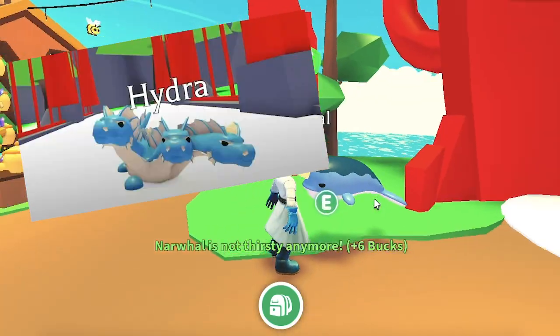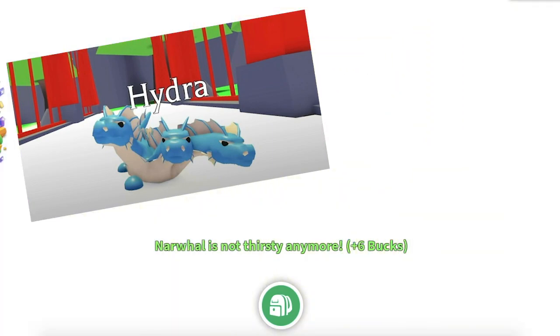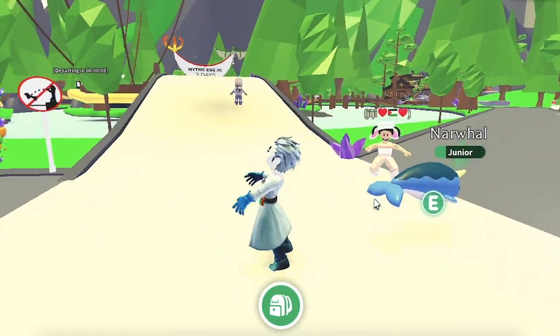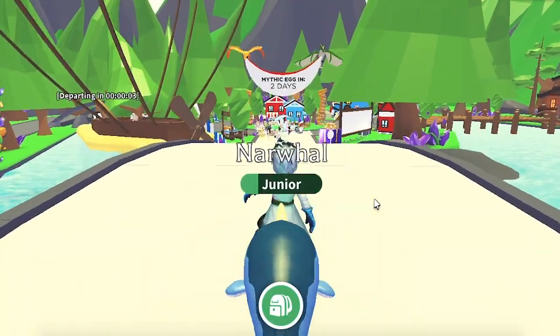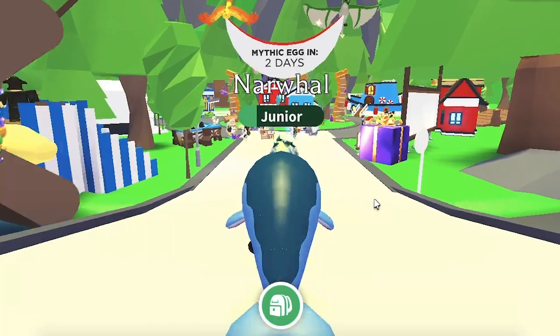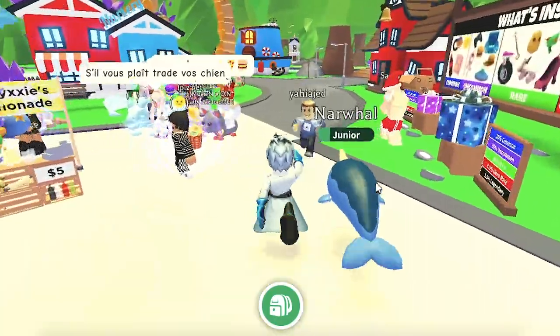Hydra. We do not yet know the rarity of this upcoming Mythic pet. The Hydra is based on the classic myth from Greek mythology. It has three heads and a blue body with an intimidating appearance marked by beady black eyes and large width. The Hydra is an upcoming pet in Adopt Me, releasing on August 19, 2021. Its rarity and price are currently unknown, confirmed to come out in the new Mythic Egg.